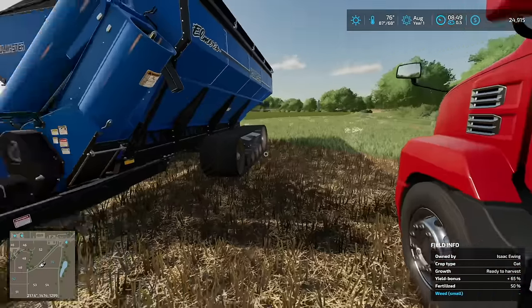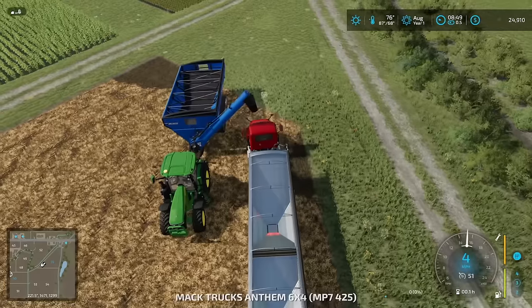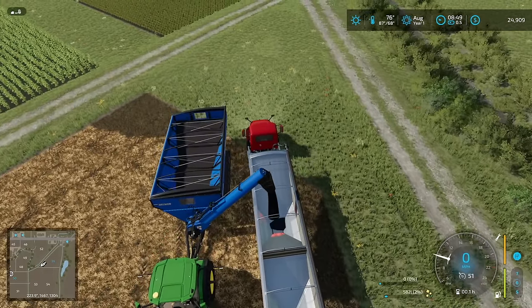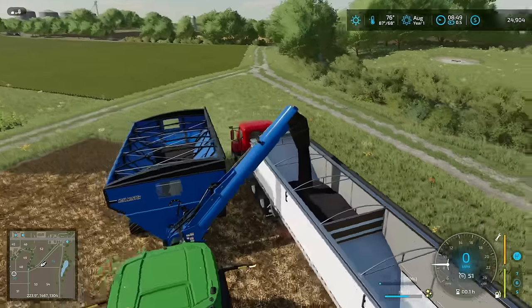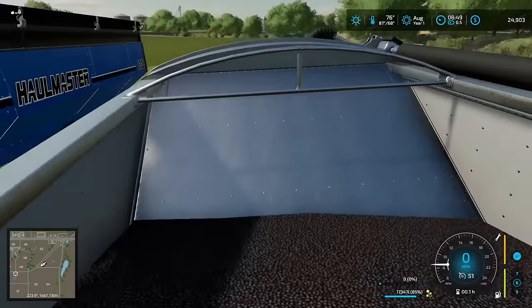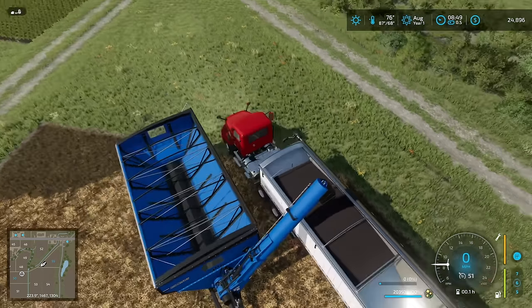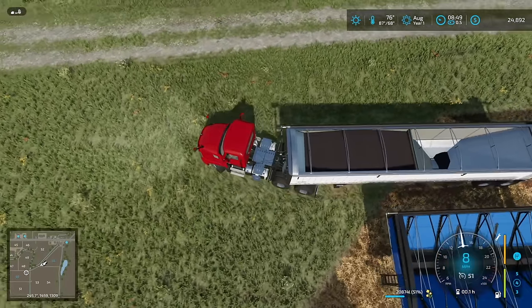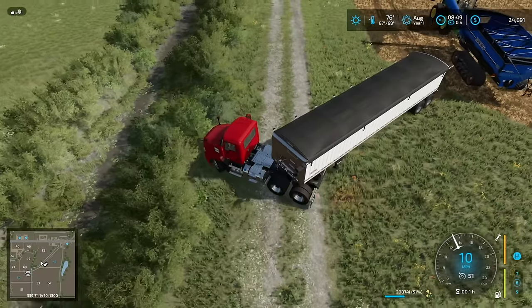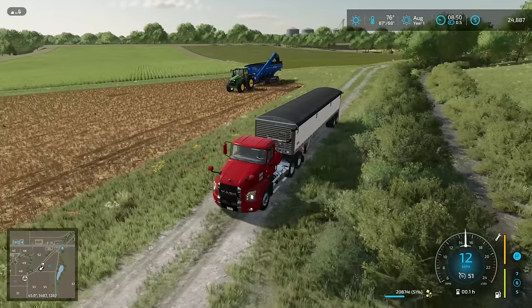We need to get the combine unloaded. The Hallmaster needs unfolding — I don't remember folding it, but it's fixed now. I'll get the rest of the canola into the trailer so we can sneak over to storage. We're halfway through the oat field and I definitely don't think we needed the Hallmaster for this one. I really do want to get that dolly and use the tractor to pull the trailer until we can buy a truck — that'll save money. With $24,000 in the bank, let's see what the tractor can do.